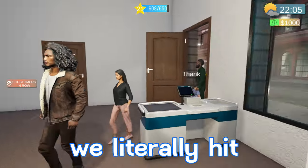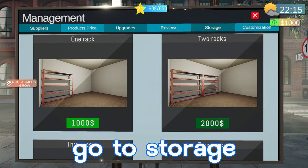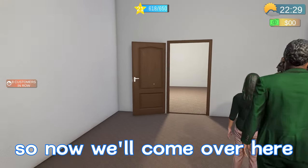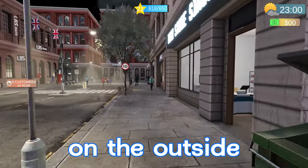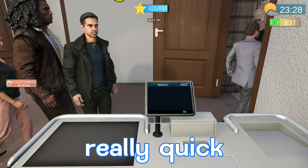Just like that, we literally hit $1,000 right on the mark. We'll go to the manager tab, to Storage, and hit 'One Rack' for a thousand — purchase that. Now we'll come over here — you guys can see it's opened up in our storage room, we got one shelf right here. It looks the same on the outside but it's expanded on the inside. I'll take care of these last batch of customers really quick.